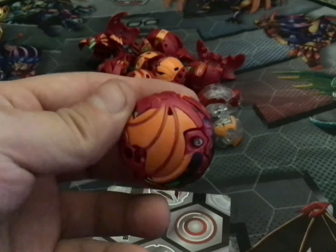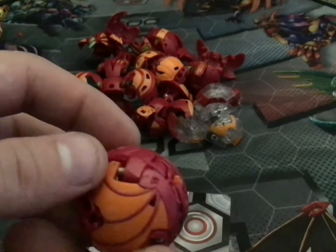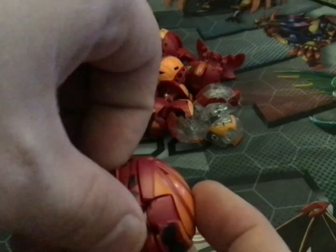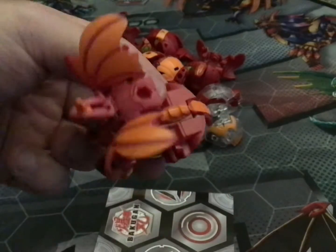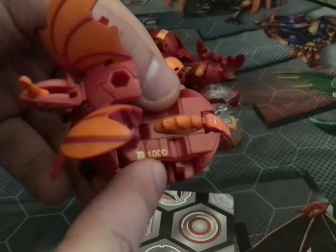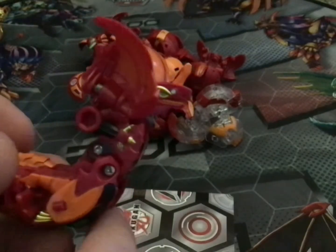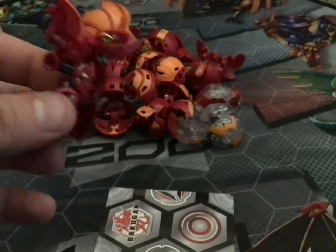It kind of sucks that they used the same molding as the regular core Dragonoid. It would have been nice if they gave Alt Hema a special design — kind of like the Titan Dragonoid in Battle Planet. Anyways, that is my Pyrus Bakugan. I'll now be moving on to my final faction of the video — Ventus.